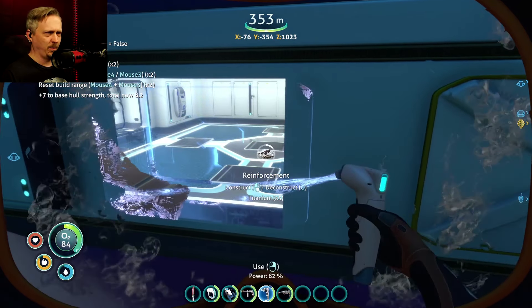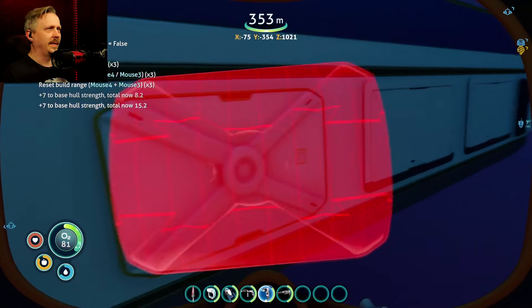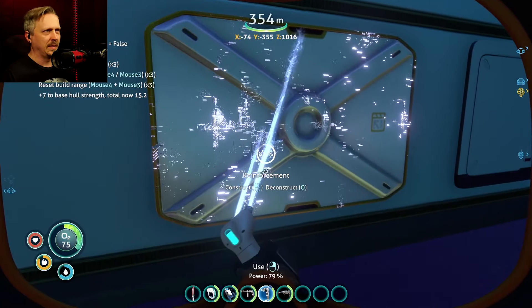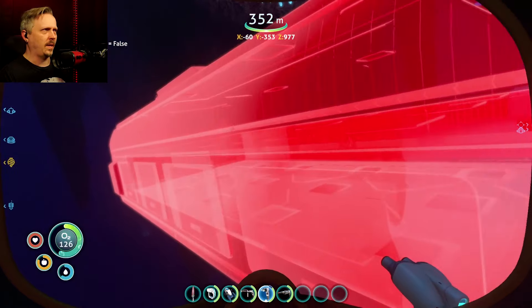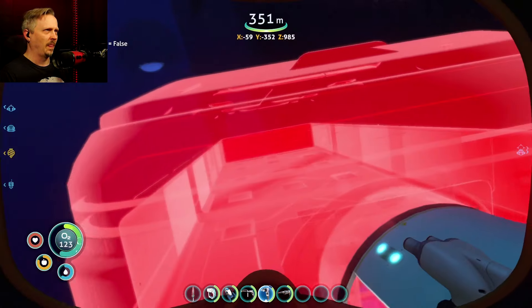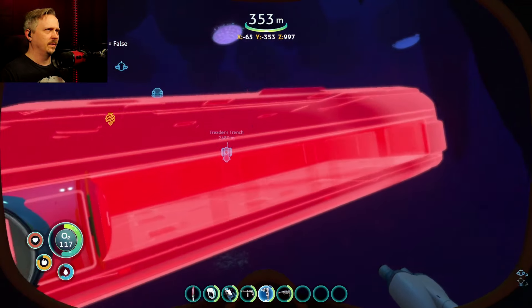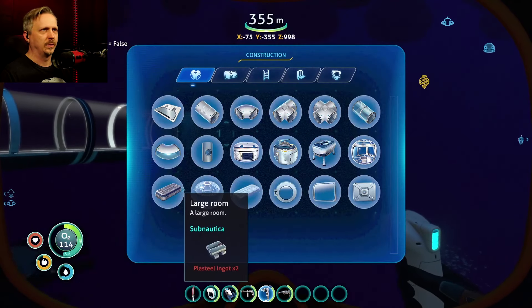I've got to go ahead and get some reinforcements put in, because I don't want to do what I did the last time and constantly spring leaks because I wasn't paying attention to hull strength. That did not work — I'm apparently hitting something and it's interfering. I'm assuming it's just too close.